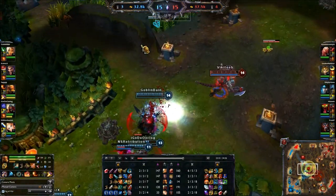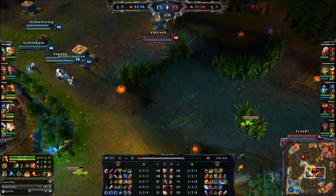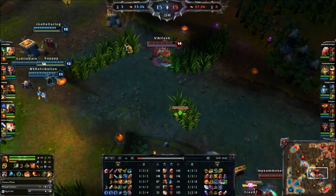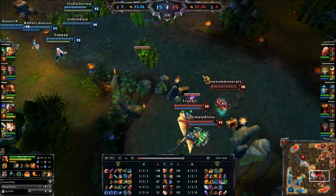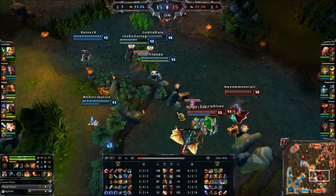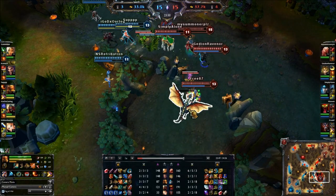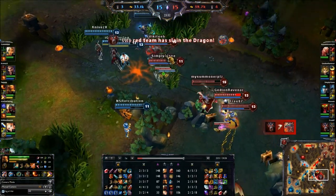A common mistake with Warwick players is they use their ulti whenever they see an opportunity. You really have to be careful - it has a long cooldown and you want to use it at the right time. There I could have ultied Lee Sin when I saw him, but I noticed where my team was and knew we couldn't follow up in time to get enough burst to kill him. That's why I didn't ulti him right away.